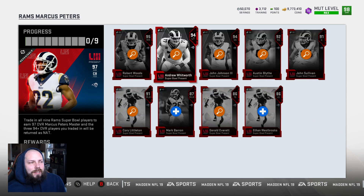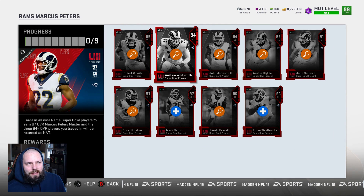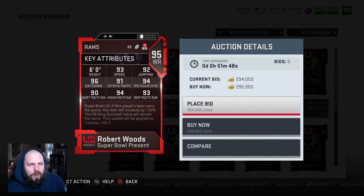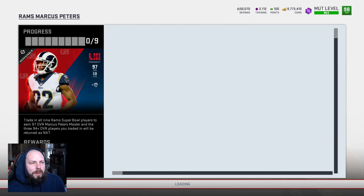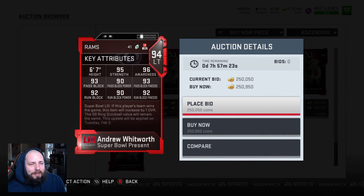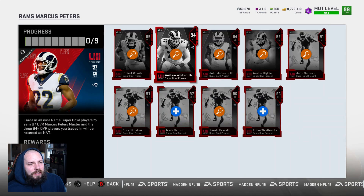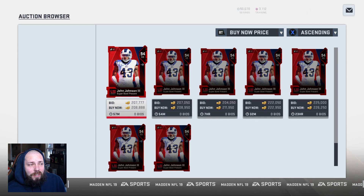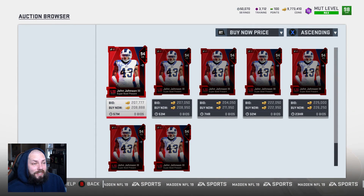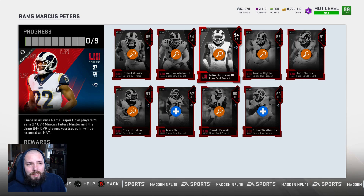Marcus Peters is 97 overall. To get him it's the exact same format as the old set: 95, 2 94s, 1 92, 2 91s, 1 86, 1 87, 2 86s — exact same format. Another card that's great: Robert Woods — when he can be powered up, he's really good. Whitworth is a left tackle — he's fine, but a lot of people already have a left tackle. Then John Johnson — not the worst card I've ever seen, not the best, but he is a strong safety. It's a great day for Rams teams and Patriots teams.